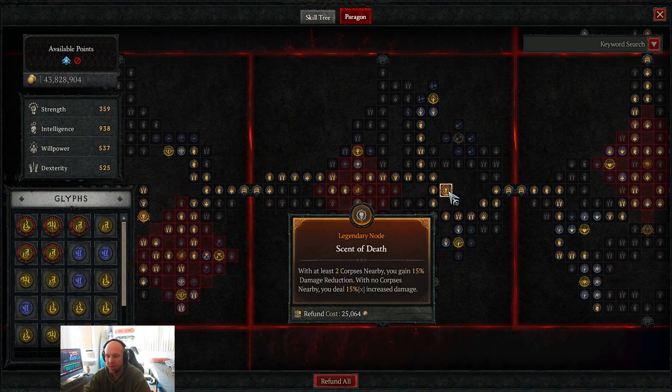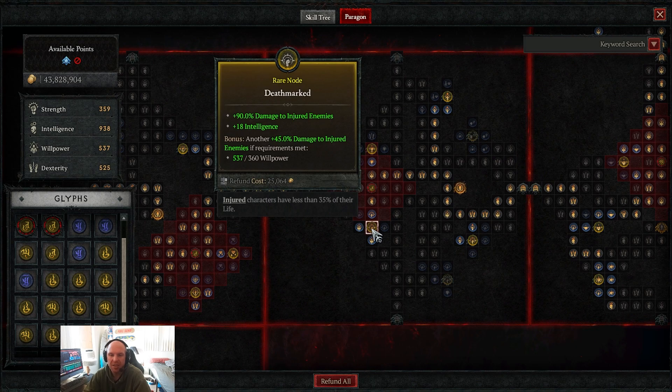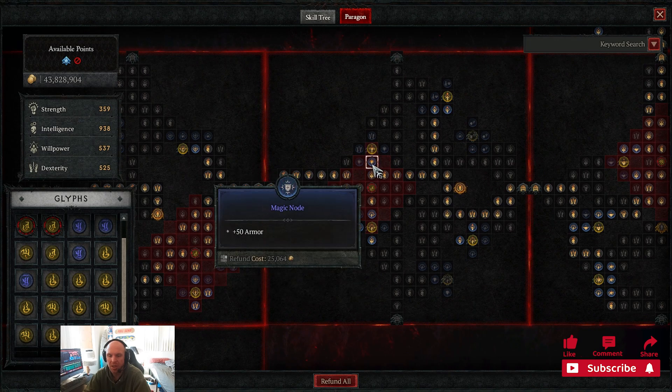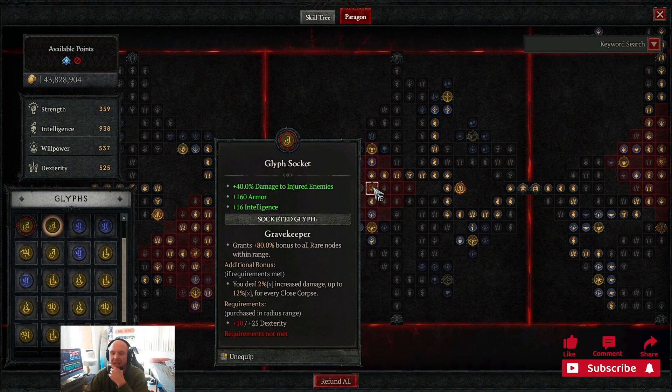We take Scent of Death — with at least two corpses nearby you gain 15% damage reduction, and with no corpses you deal increased damage. Both are useful in different circumstances; I don't try to force either. For the glyph here we use Gravekeeper, which gives an 80% bonus to all rare nodes. Damage to injured enemies and armor are nice, but intelligence is really what we're after.